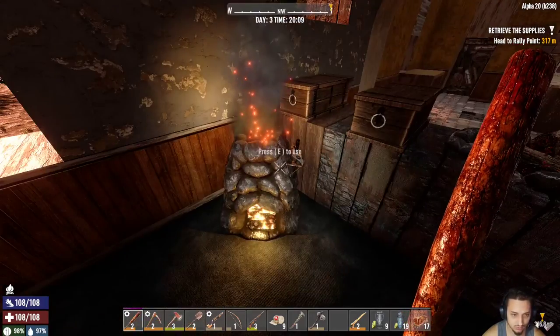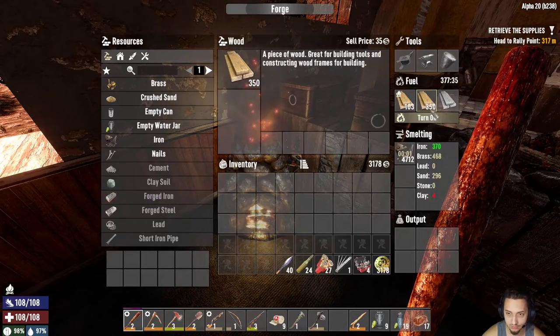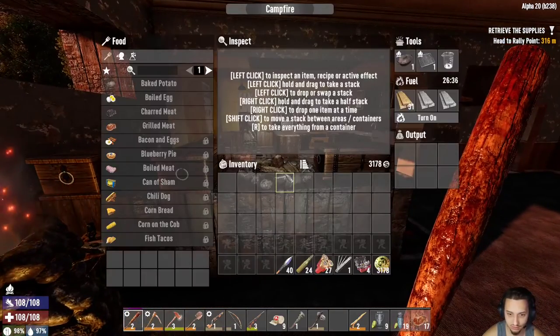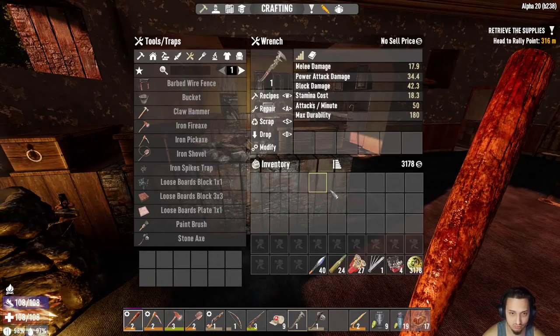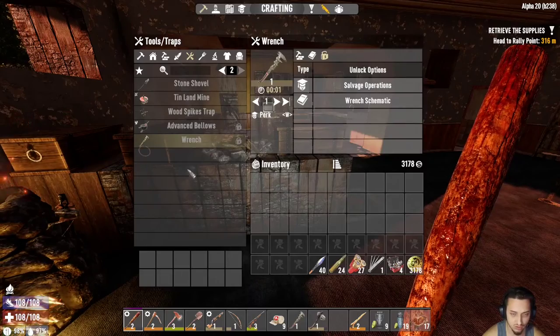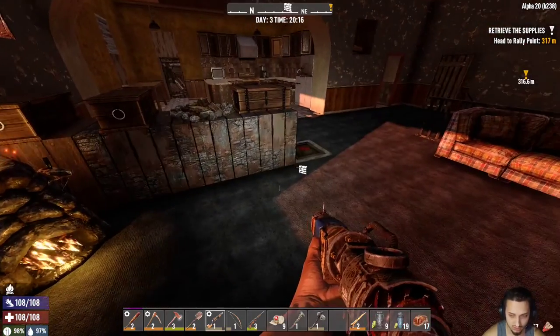I'm gonna throw some more wood in it. Let's make sure that's cooking. I also wrenched some cars so my wrench is broken. I'm not sure if I make wrenches or not — I think I need a special book for that. That's okay. I think we're pretty much set.